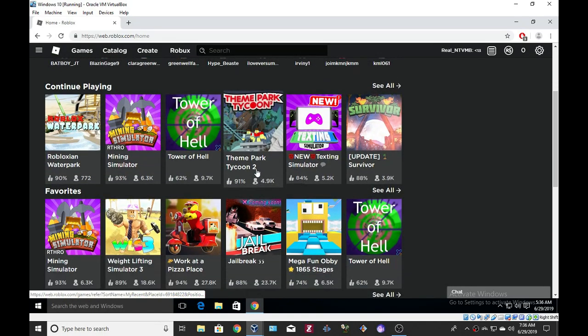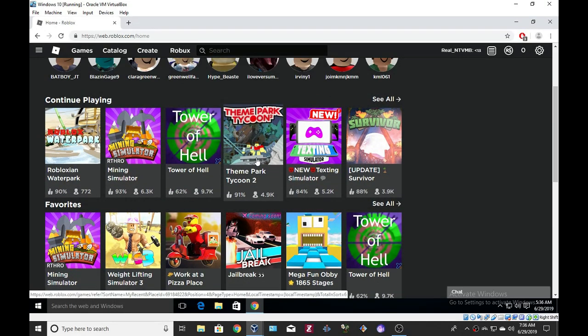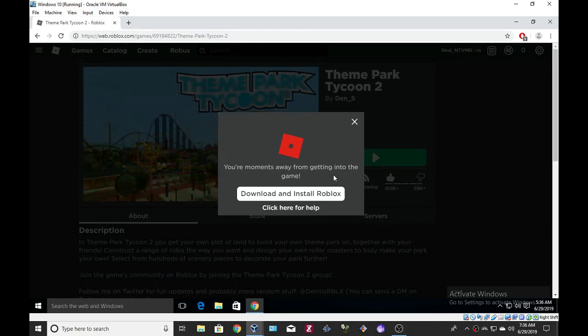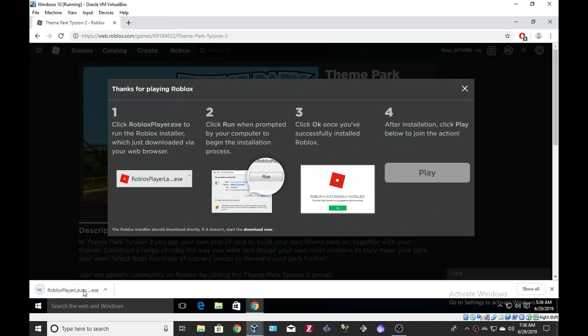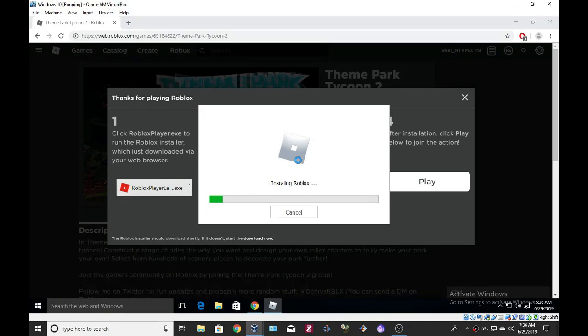So here we are in Roblox and let's play Theme Park Tycoon. I play, download and install Roblox. I prefer the older red Roblox icon.